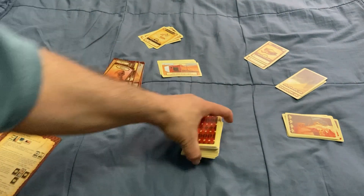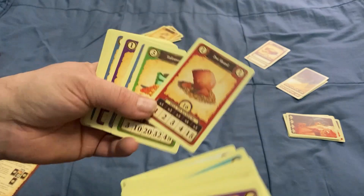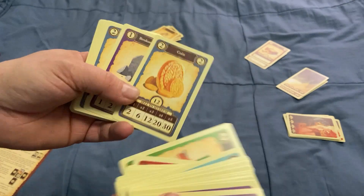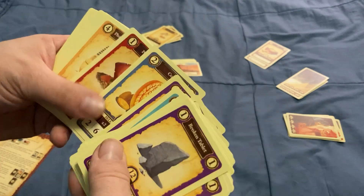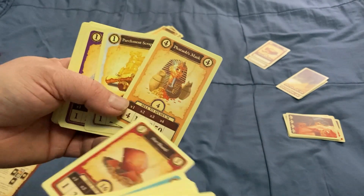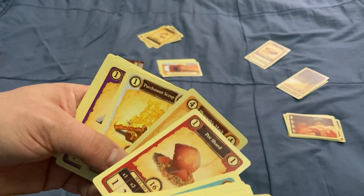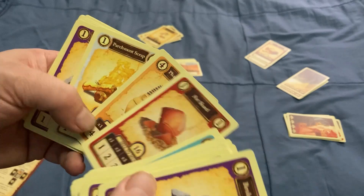You have this whole deck of treasure cards. There's different treasures — like potsherds, talismans, coins, broken tablets, Pharaoh's Masks. There's only a few of these. This tells you how much they're worth, and it also tells you how many there are. There's 4 of these and they're worth 4.